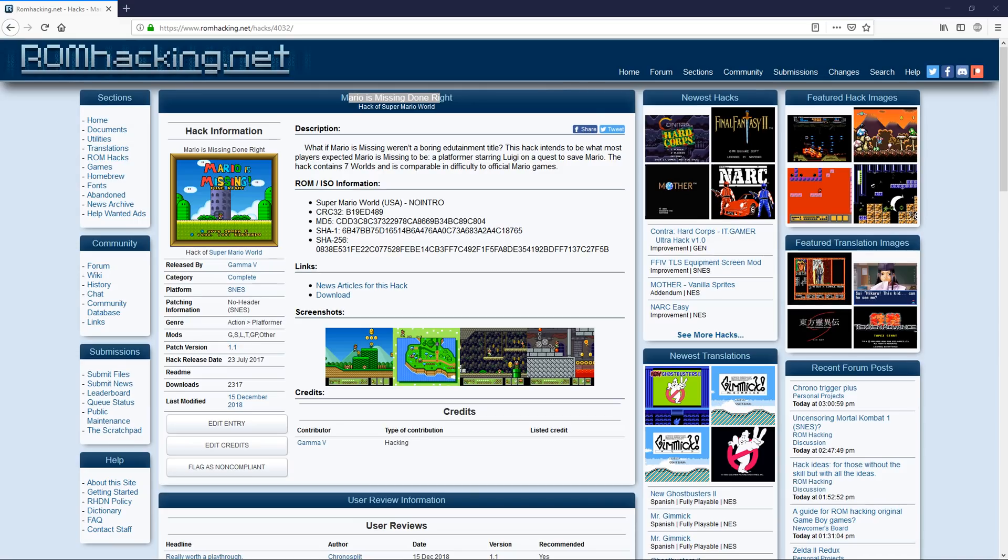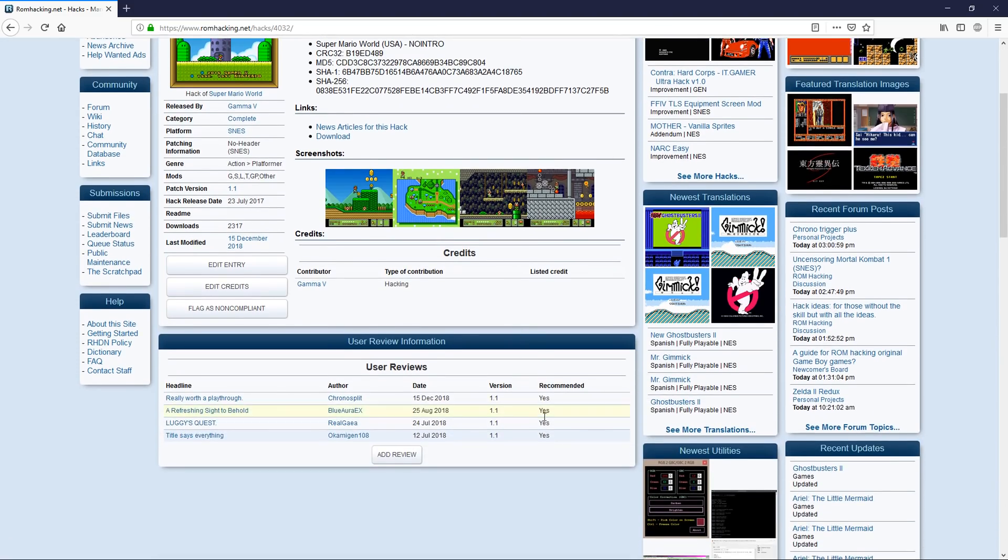How's it going folks, hope you're having a good day. Today I'm going to be playing another ROM hack. This one is called Mario is Missing Done Right. It's a hack of Super Mario World on the Super Nintendo, by Gamma V, released on the 23rd of July 2017. What this game does is ask: what if Mario is Missing weren't a boring edutainment title? This hack intends to be a platformer starring Luigi on a quest to save Mario, containing seven worlds and comparable in difficulty to official Mario games.